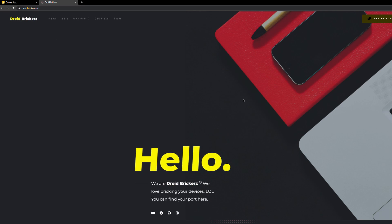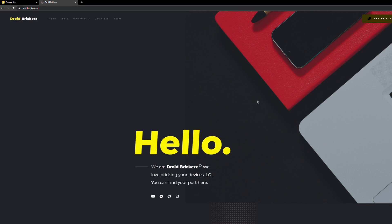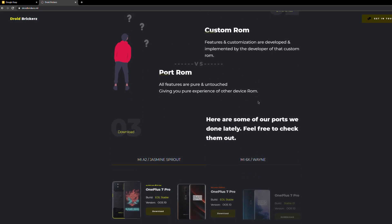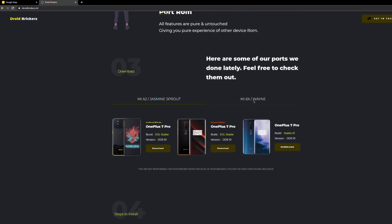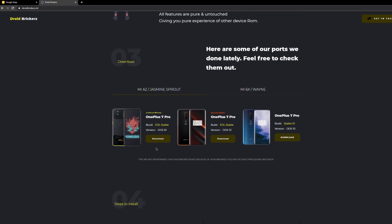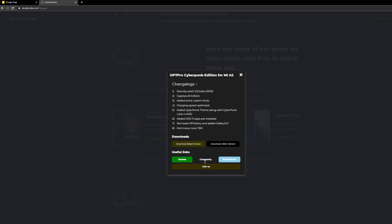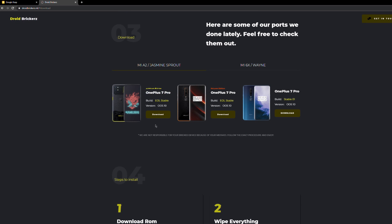Hey everyone, hope you're doing well. This is Rishabh from Ascending Techie, and today we are going to take a look at a port of the OnePlus 7 Pro Cyberpunk Edition for the Mi A2. This is a showcase from the developer himself, showing you everything from how to flash the port through every customization available for your device. If you have any queries or need any help, I'll link their support group below.